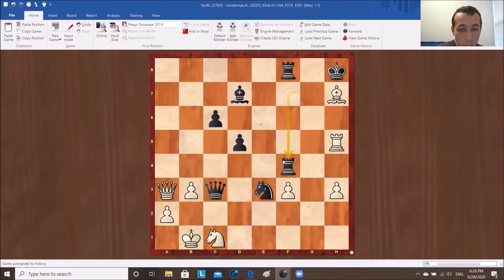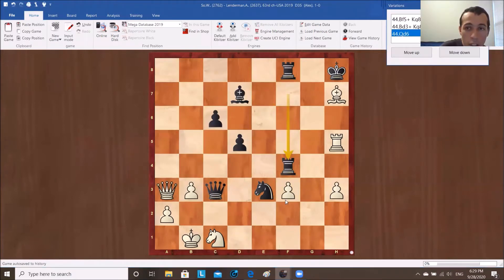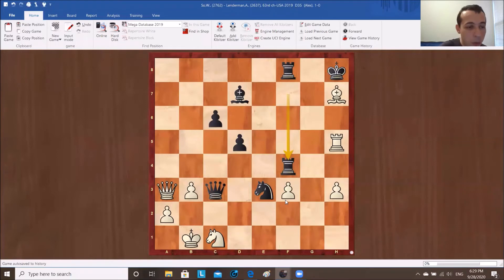But this is where it actually gets very tricky, and this is where Wesley made a mistake. So somebody wrote bishop f5, someone wrote bishop d3, and someone says queen e7, which is actually something similar to what Wesley played.